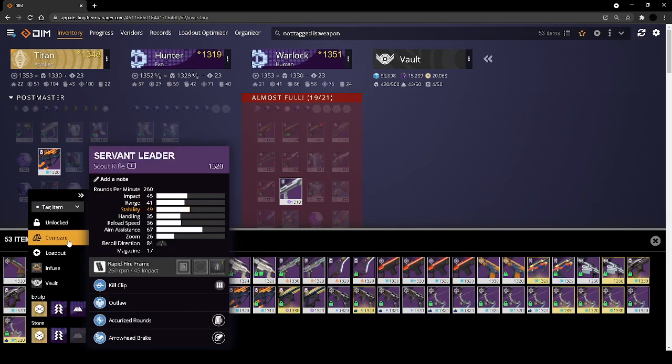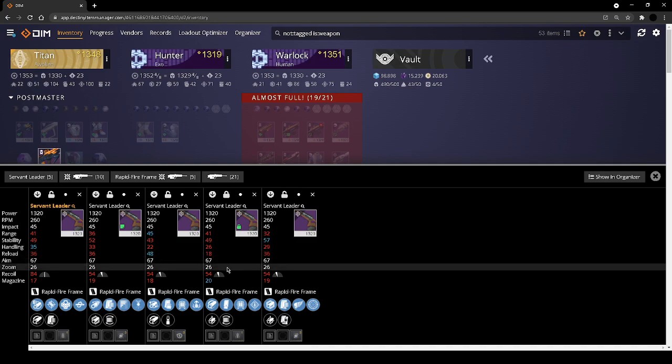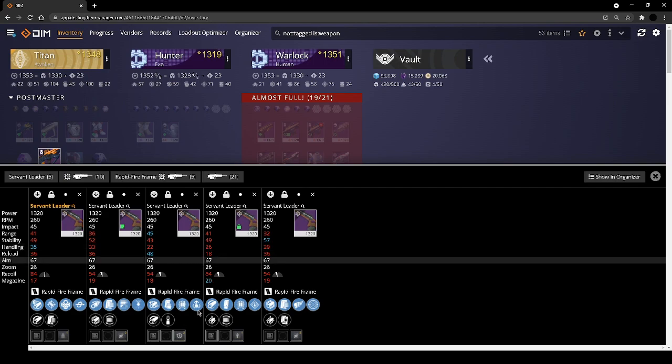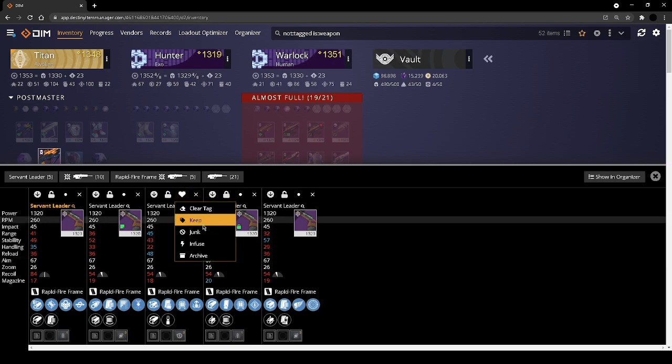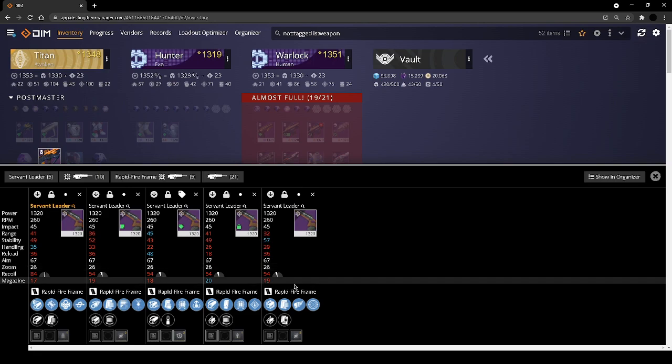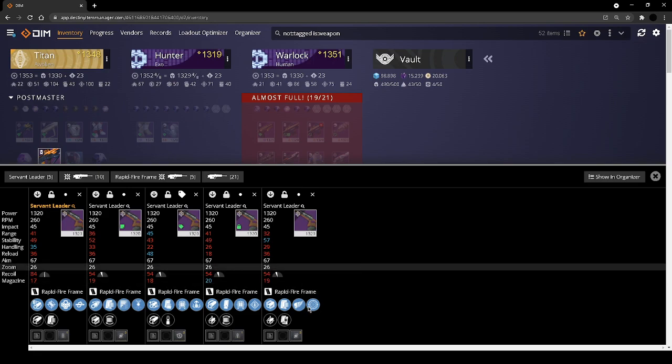Servant Leader — I hate looking at this weapon just because the handling is so low. We're keeping this one just because adrenaline junkie is getting buffed. This is the clear winner for me — killing wind frenzy: you get increased handling on a kill, increased handling on being in combat, and a handling masterwork. That is the clear winner.